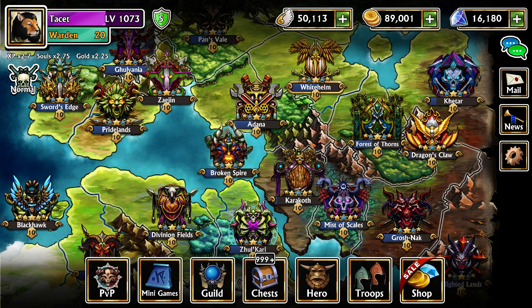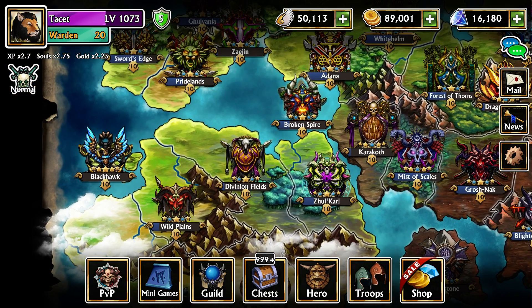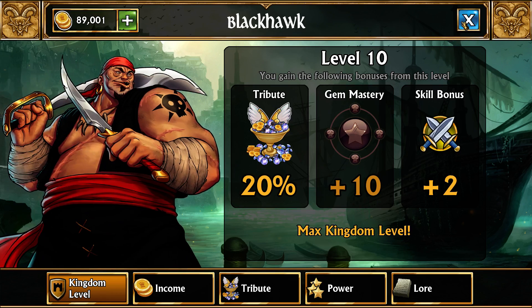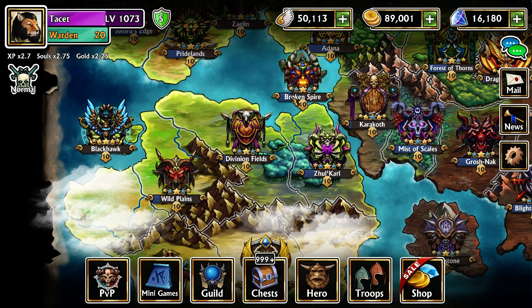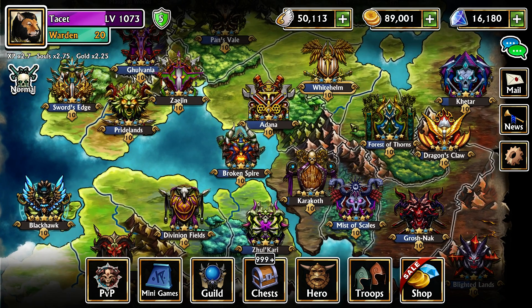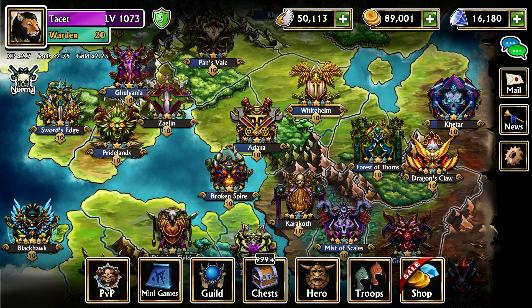Hello everyone, I am Tacit. Today I was going to go over the best teams of 2.15 video, but I'll be doing that on Tuesday instead. Today, because I just got all the kingdoms up to five stars and just got Black Hawk up with a plus two attack total, I'm going to be showing some skull spam teams. Skull spam teams are any teams that can create a bunch of skulls on the board — particularly 15 or more would be considered skull spamming — and there are several troops that can do this.